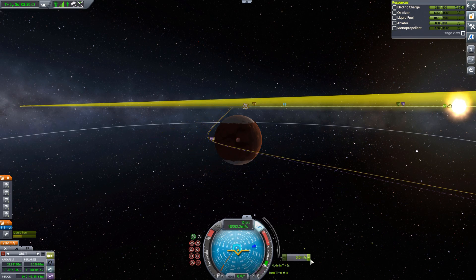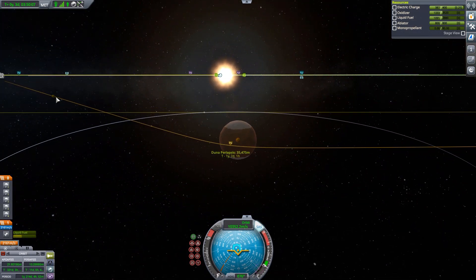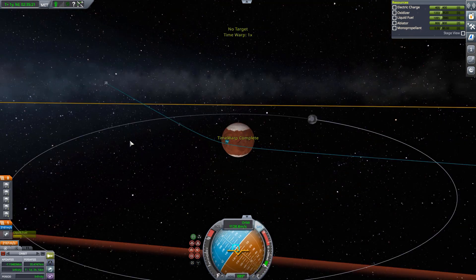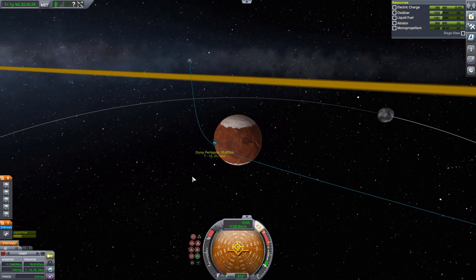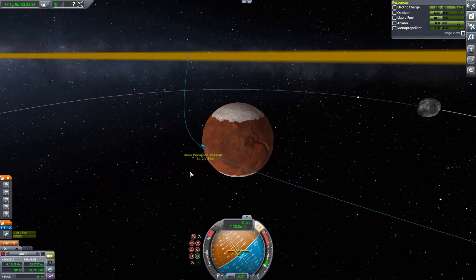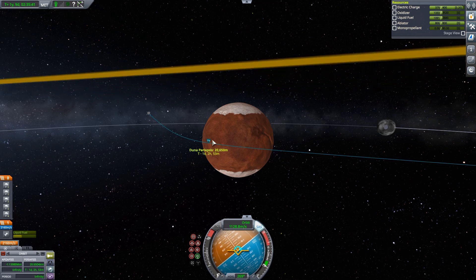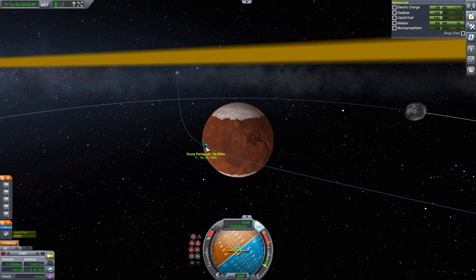The further away you do your correction burns from a body, the less delta-v you need to make a specific amount of correction. If you want to get down to, say, 20 kilometers periapsis, doing it further away is better than doing it just at the edge of the sphere of influence. Speaking of the SOI edge, we have now just entered the SOI of Duna, and I decided to lower our periapsis a tiny bit more.